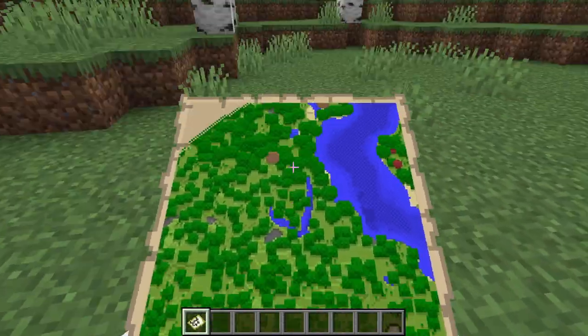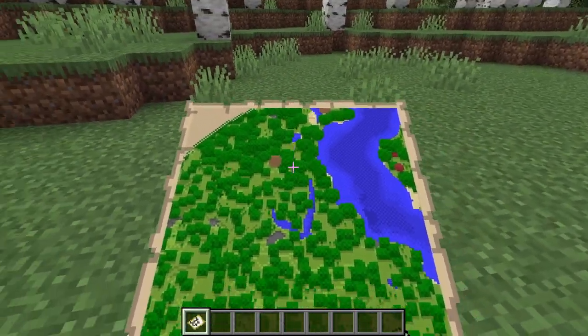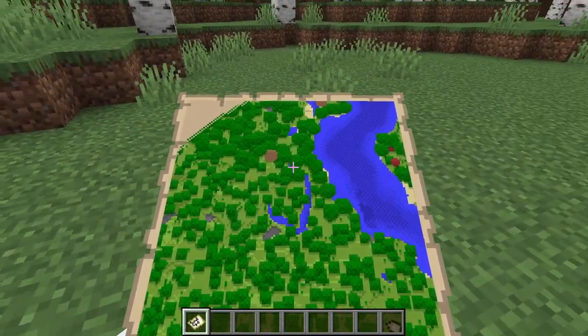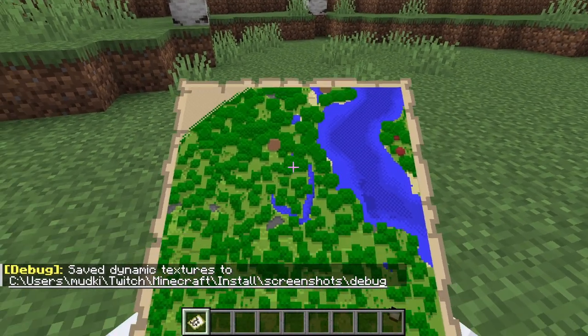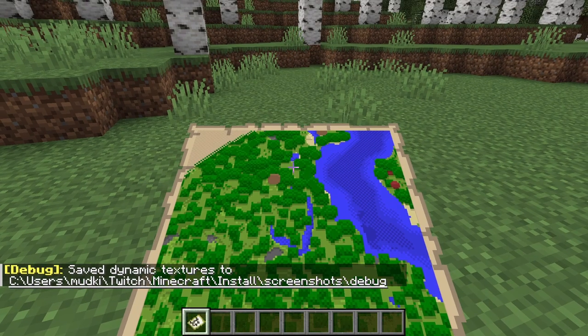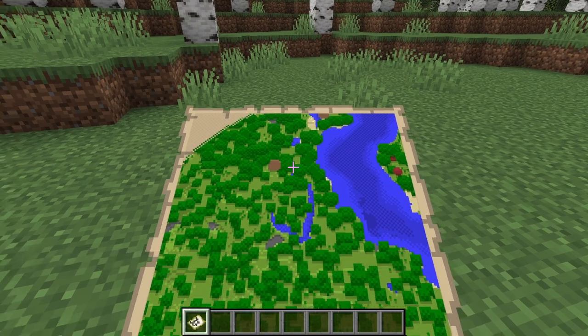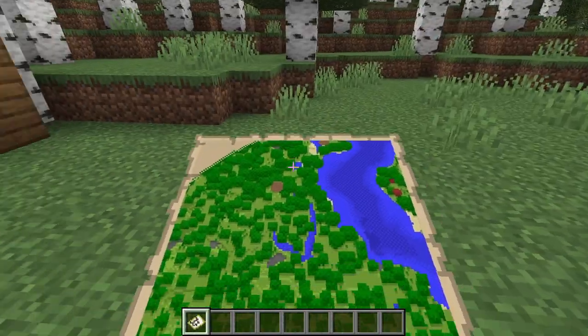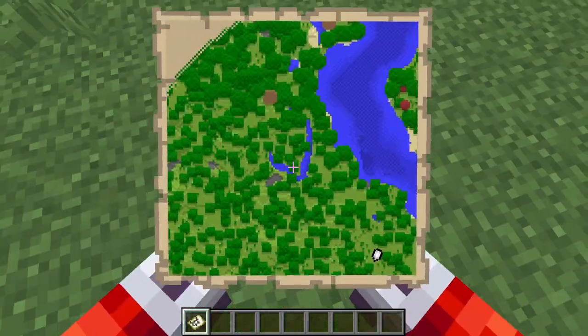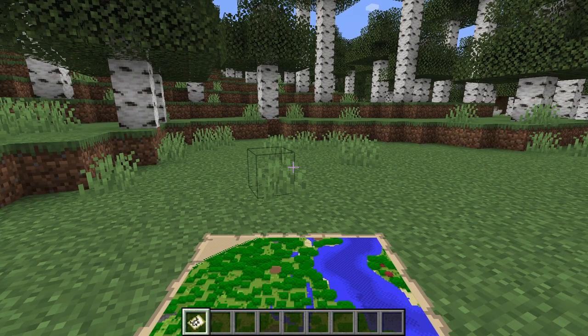First up, if you have a complex texture in Minecraft — something like a map, an atlas, etc. — you can now press F3 and S, which will dump the content of dynamic textures to screenshots/debug. This is incredibly useful because now we're actually able to very easily save these dynamic textures generated by maps or other texture-based things in Minecraft quickly to a PNG in our debug folder that we can either go and edit, or at least view when we need to.